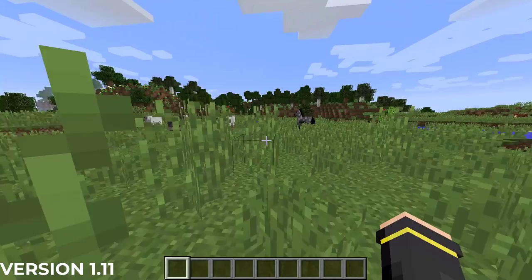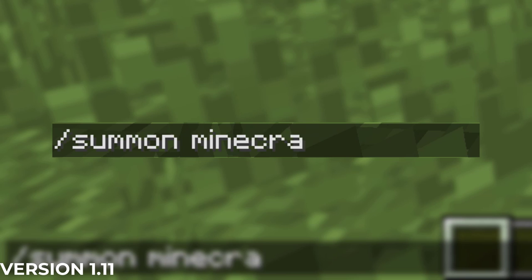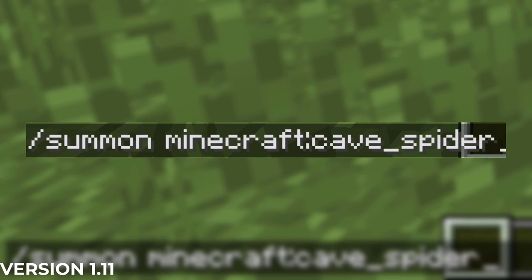In the November 2016 exploration update of 1.11, the entity IDs of spiders were changed from 'Spider' with a capital S to 'spider' with a lowercase s, as part of the massive entity ID changes in this version. This same update was applied to cave spiders.